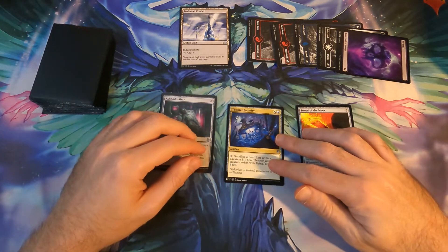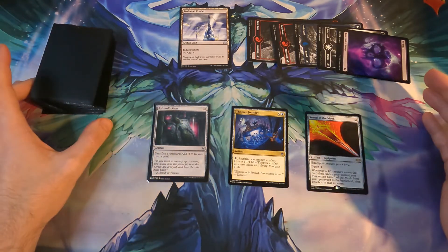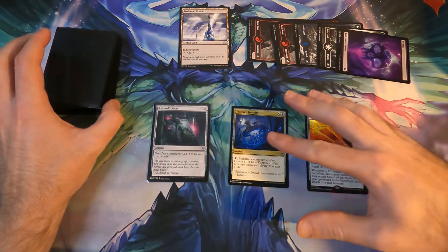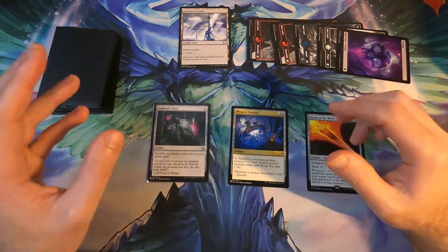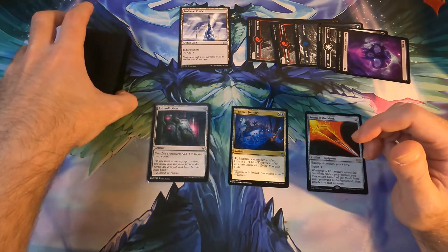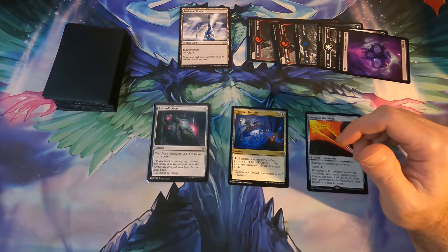Hello, hello. Today, a bit different. I'm going to show you a combo — two combos actually — with similar cards. This one is for infinite colorless mana, and then we have a small variation which will give us an infinite turns combo, much more juicy. So let's check it out.